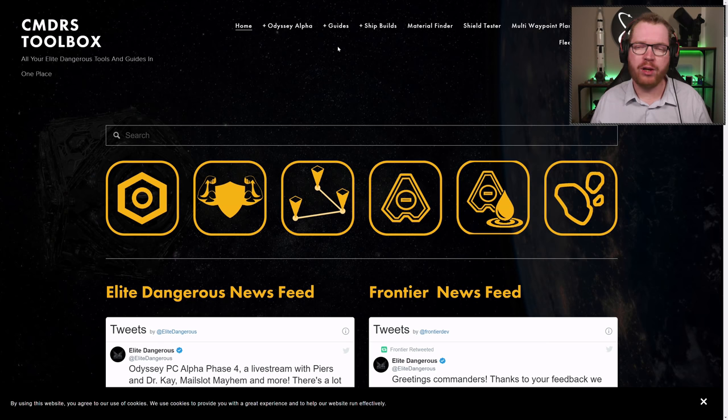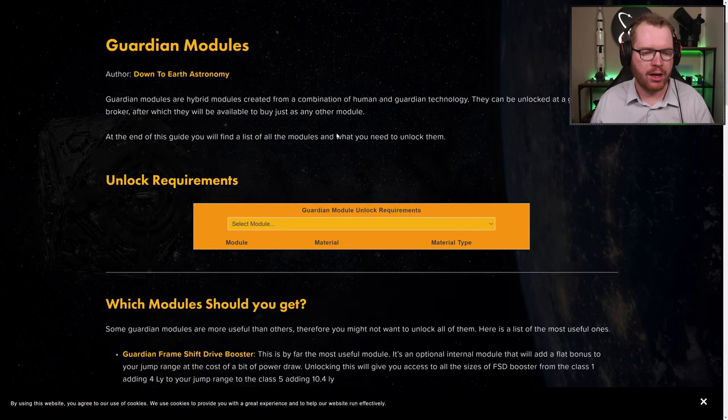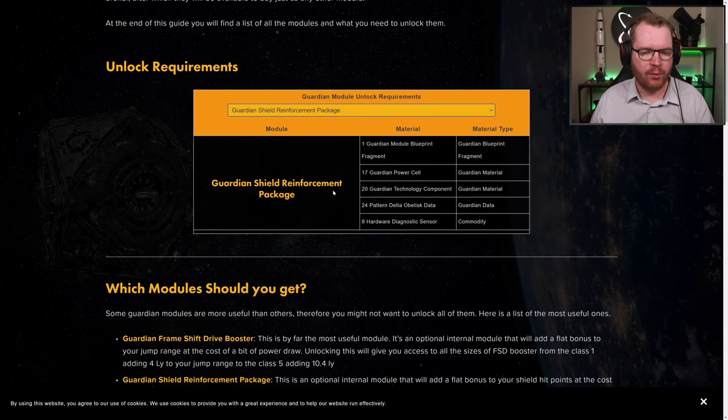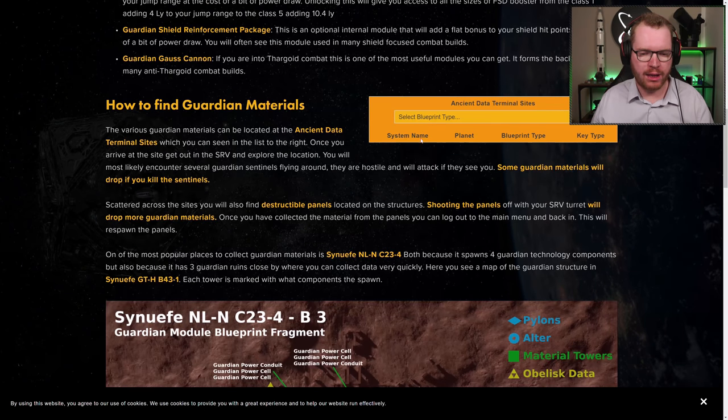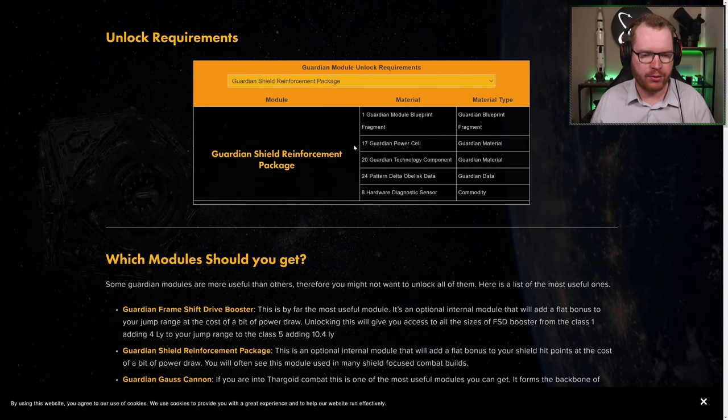Head over to the Commander's Toolbox — there will be a link in the description — and go to Guides and Guardian Modules. There's a handy dropdown at the top where you can see all the different Guardian modules you can unlock. Today we're looking at the Shield Enforcement Packs. We get a list of the materials we need, including a number of different Guardian modules and a commodity we can buy off the station.